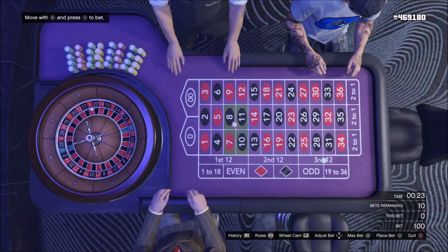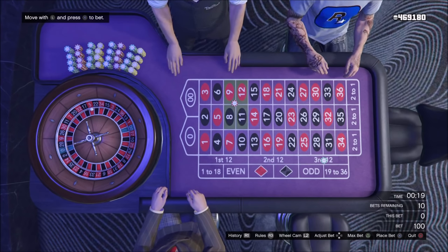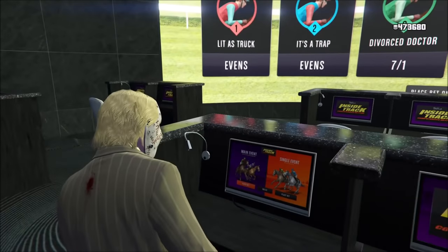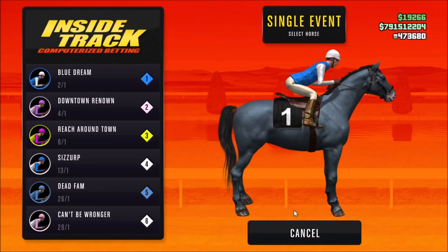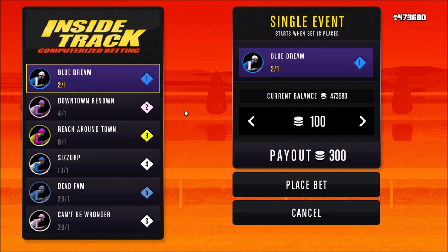Roulette requires a lot of thinking about probability, how you want to make bets, and a lot of it is based on luck. Next up we have horse racing — this is probably my favorite activity. Horse racing is very simple, but it's a combination of luck and skill — more luck, I would say. However, you have higher odds of choosing the right horse. I find horse racing much easier than roulette, because the odds are lower but you still have a higher chance of winning.